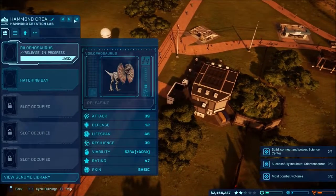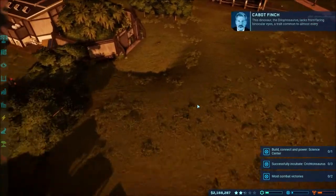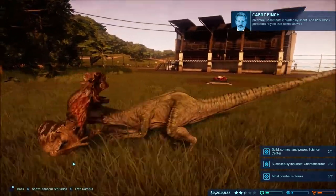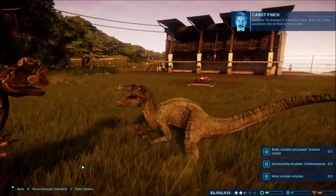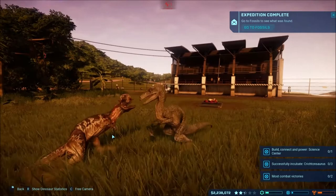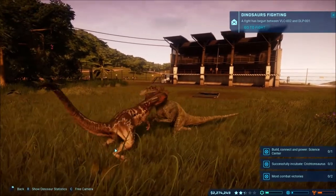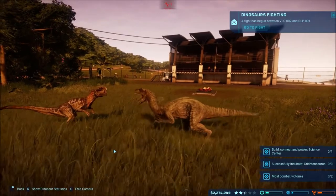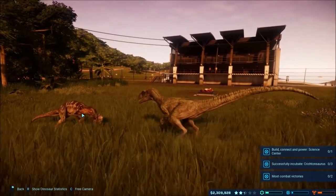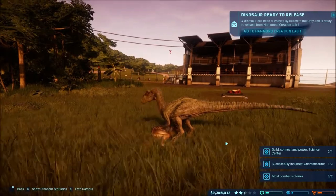I don't necessarily need to watch that, but let's see - if a velociraptor goes anywhere near this dinosaur... The dilophosaurus lacks front-facing binocular vision, a trait common to almost every predator. There they are fighting now! Many predators rely on that sense as well. I want the dilophosaurus to die, that's what I'm aiming for. Come on, take it out - there we go! Does that give us a combat victory, hopefully?